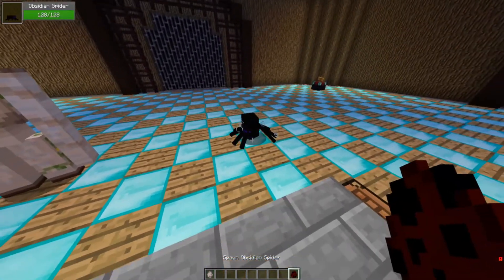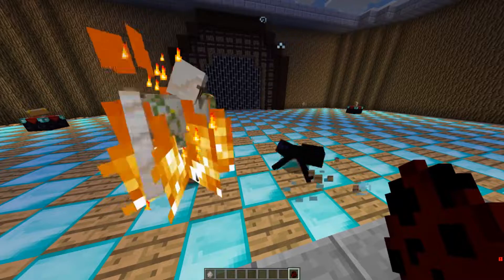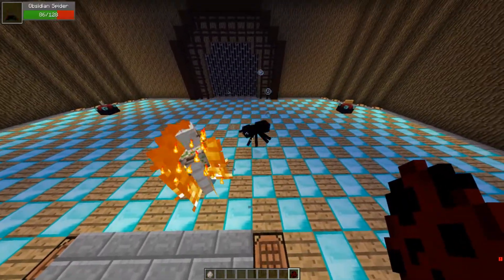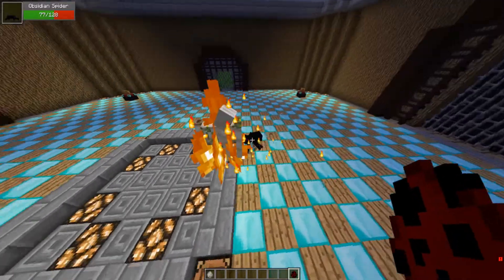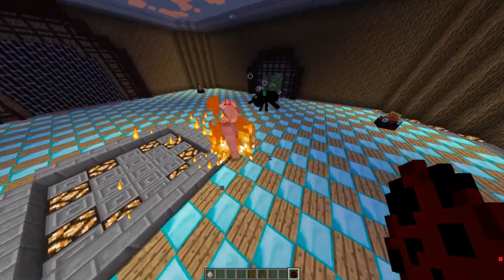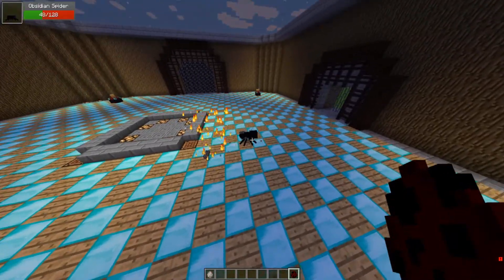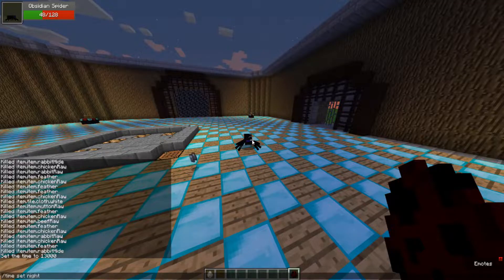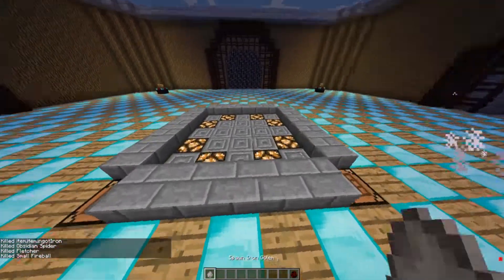Round one: Iron Golem vs Obsidian Spider, fight! Right off the bat the Iron Golem is on fire — it's pretty insane. The Obsidian Spider is trying to regen, it's got its speed going for it. We are in hard mode for anyone curious. And the Obsidian Spider wins round one with 48 health remaining, defeating the Iron Golem.